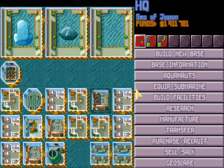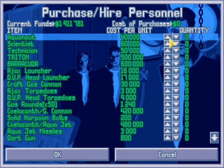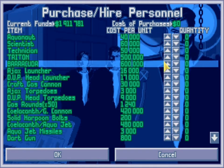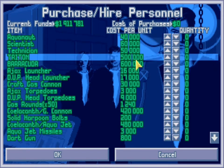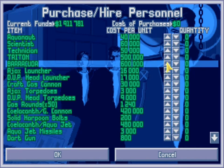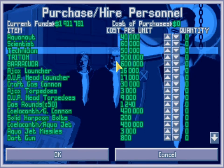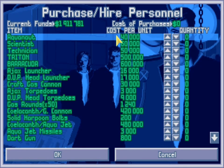The first thing we're going to talk about is how to make money in this game. If you pop into the purchase screen, we can see that these first five things — Aquanauts, Scientists, Technicians, Tritons, and Barracudas — they all come with a maintenance/salary cost. That maintenance and salary is half the amount it costs to buy them, so it costs $40,000 for an Aquanaut, so the salary is $20,000 per Aquanaut.